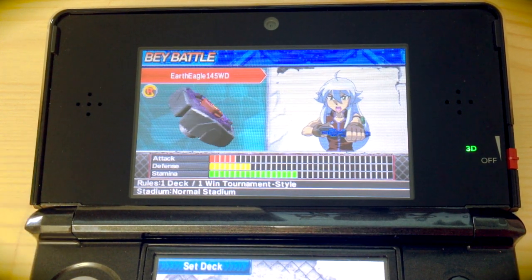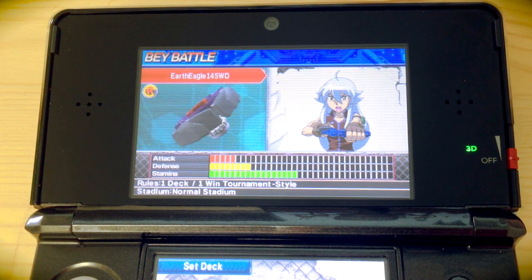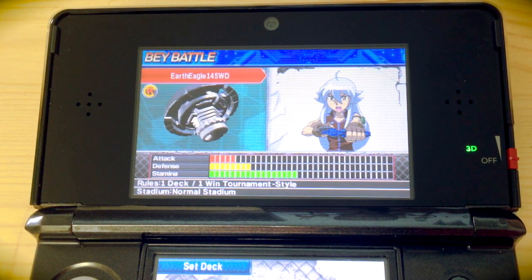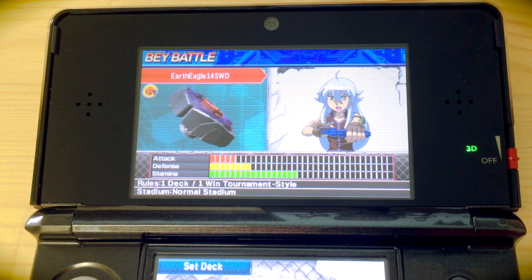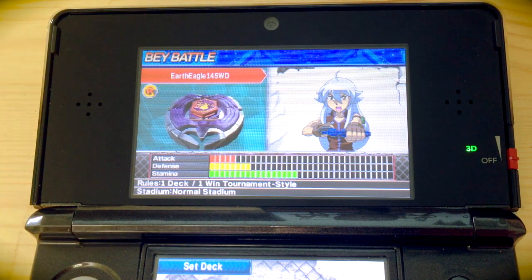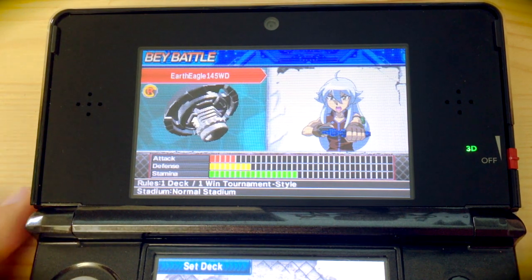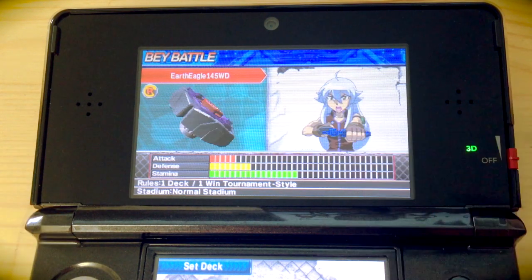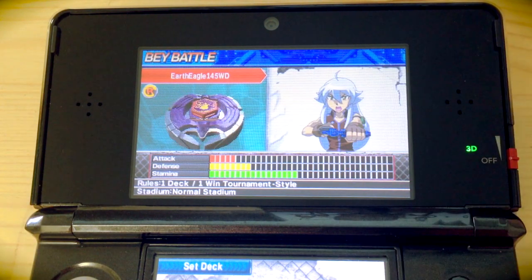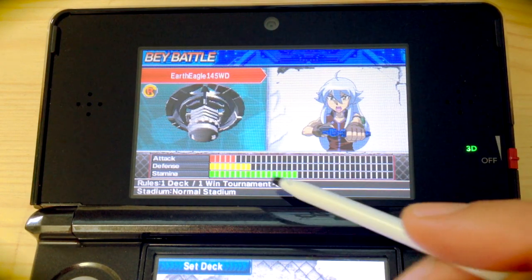This is one of their Beyblades used in the series. Tsubasa appears in Metal Fusion, Metal Masters, Metal Fury, and then when a bit older at 24 in Zero-G, and pretty much always uses this Beyblade. It's a stamina type — the metal element of the blade that keeps the momentum going is really big and hefty, and that's what gives it its stamina.